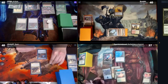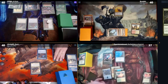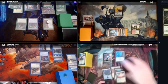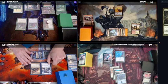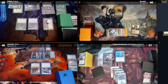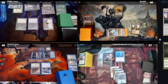I'll untap, upkeep, draw. I'm going to play a Prairie Stream for my land drop. I'm going to pay two white to cast Angelic Destiny — it's an Enchant Creature Aura. Enchanted creature gets plus four, plus four, has Flying and First Strike, and is an Angel in addition to its other types. When the enchanted creature dies, Angelic Destiny returns to its owner's hand.